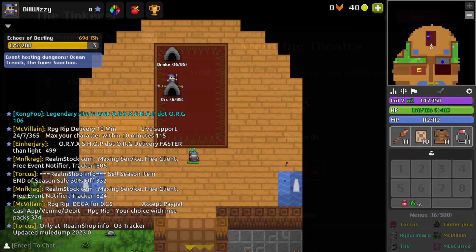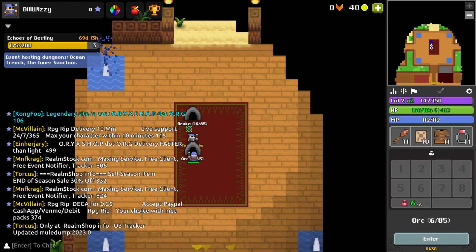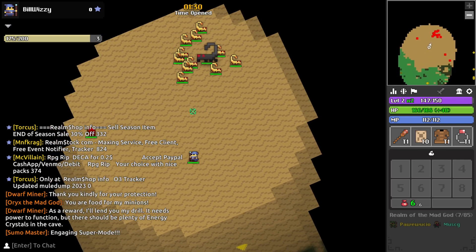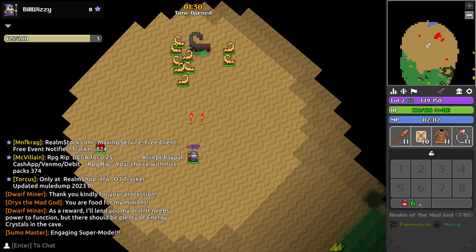Now that we have an overview of our missions we can start leveling up our character. To do this we need to go up from the spawn in nexus and enter one of the realms. Once inside the realm your goal is to kill enemies in order to progress your character and level up.